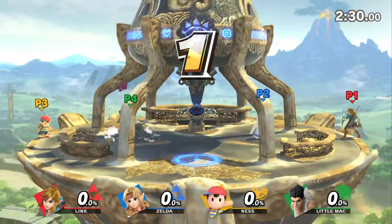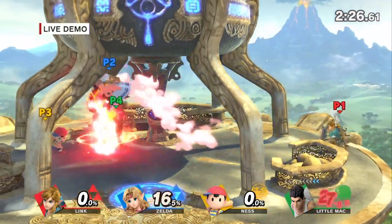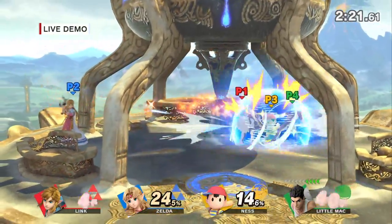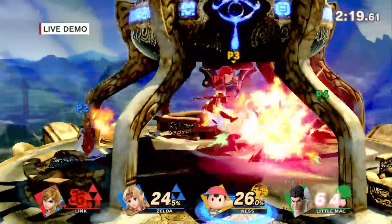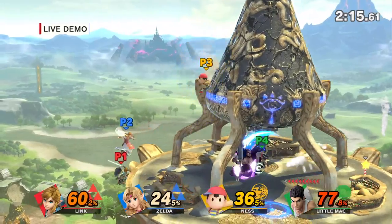And then there's the Battlefield form or the Omega forms for every stage. So people who want that clean Omega form with no platforms — that's your style. How do you feel about items? I go both ways depending on who you're playing with. A lot of times when you're playing with friends casually, it helps create equilibrium. Then the Breath of the Wild stage — Great Plateau Tower, you can see the gravity point and everything happening in the background.